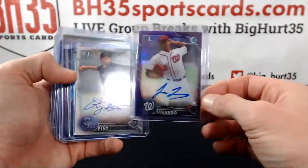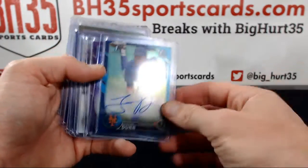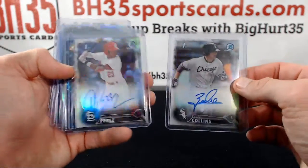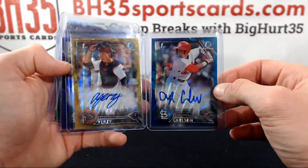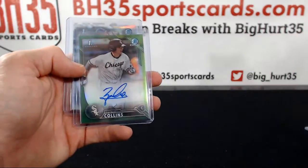Under Armour All-American: Lizardo purple, Riley Pint refractor, Justin Dunn blue, Nolan Jones purple, Zach Collins refractor, Delvin Perez refractor, blue wave, Dylan Carlson gold wave, Andy Yerzi, Connor Jones purple, Zach Collins green, Bobby Dahlbeck refractor, purple.